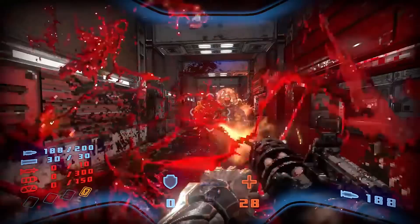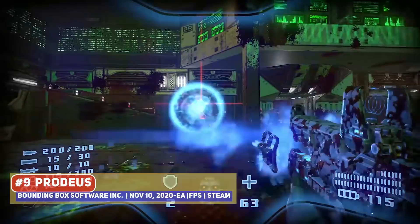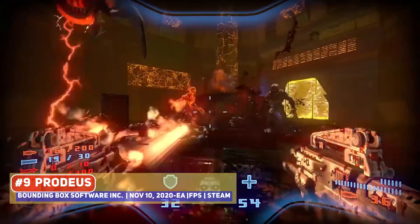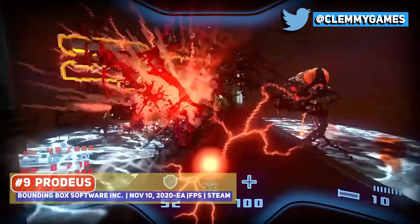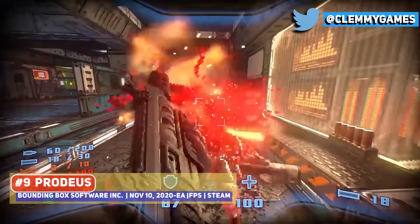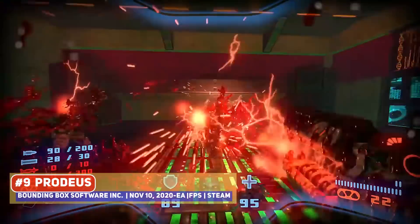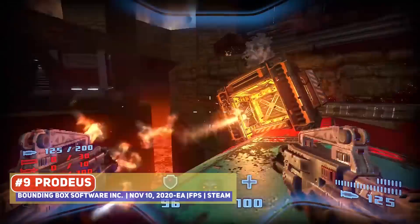Wasn't quite sure where to put Prodeus on this list since it isn't pure pixel art, but this retro FPS — or as one viewer put it, a boomer shooter — looks fantastic, and combined with awesome action makes it a must-watch. It's classically old school in design like Doom and Quake from the 90s, with an array of powerful weapons at your disposal. Like I Dracula Genesis, it mixes 2D enemy sprites with a 3D environment, giving it a unique look, but the gibs and blood spatter combine to make it feel awesome.